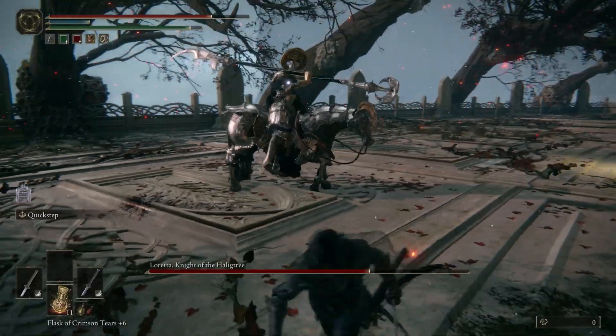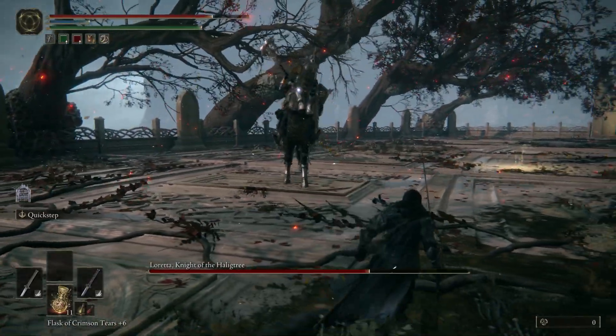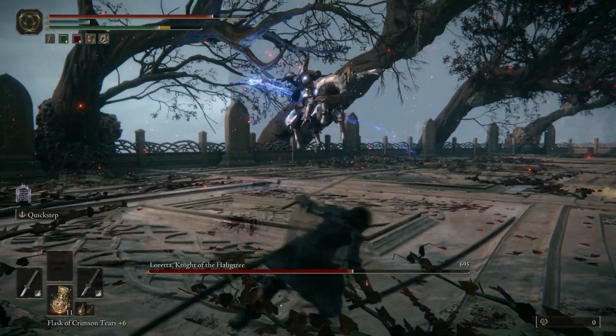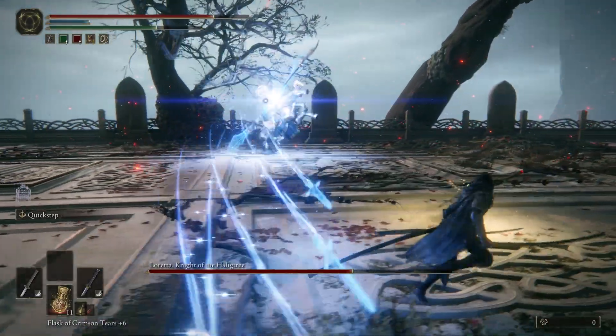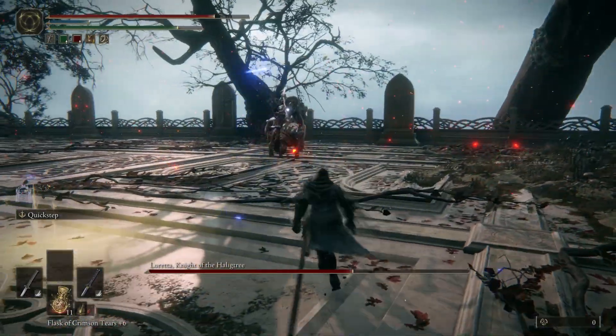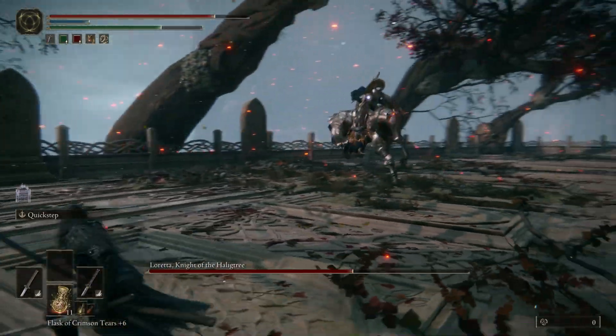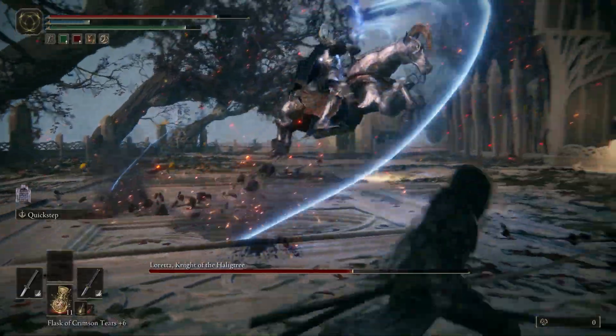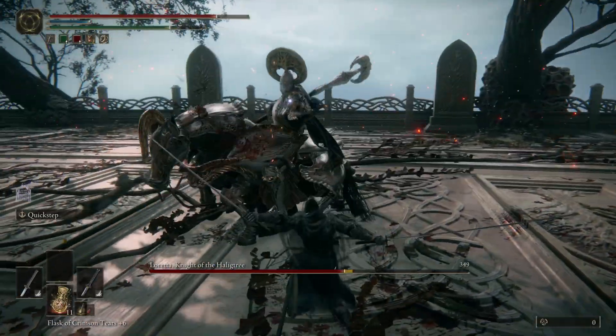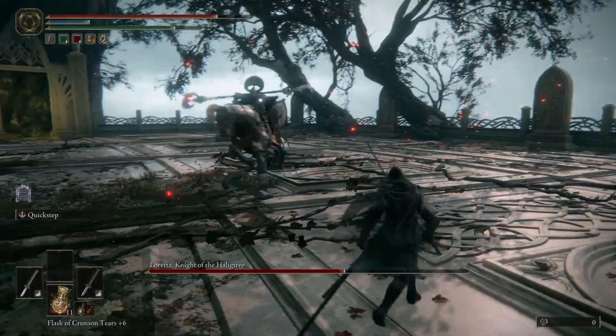This halberd slash — you can dodge by running away. You can run away for the first one, and then when she swings again on her second swing, you can either dodge into it or just keep running away, up to you. If you do choose to dodge into it, you can get a hit in afterwards. See, you can just dodge into it and then get a hit in.